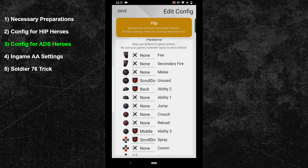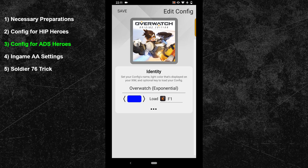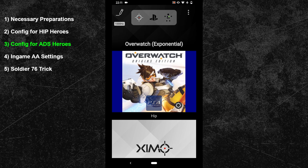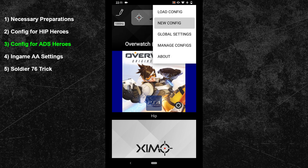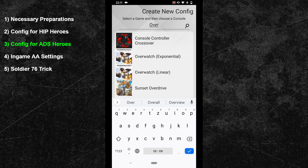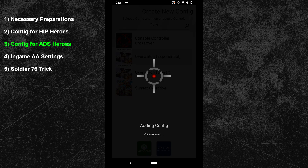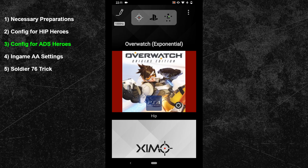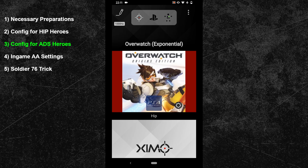Next we will create a new configuration for heroes that have an aim down sights feature — this includes Ana, Ash, or Widowmaker. Swipe one more time to the left, expand the advanced settings under the hotkey option, press the copy button, and save your configuration. Sniper heroes in Overwatch usually rely on high damage single fire shots, so instead of continuous tracking you are incentivized to flick and instantly place your crosshair onto the head. Therefore sniper heroes require additional steps to reduce the aim assist bubble around the head without removing the overall strength of the aim assist. For that we will need a second configuration.